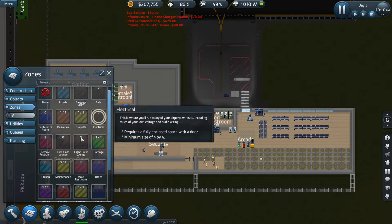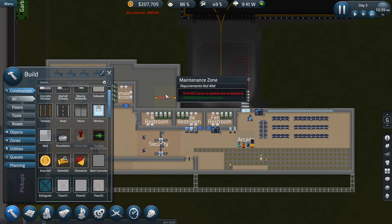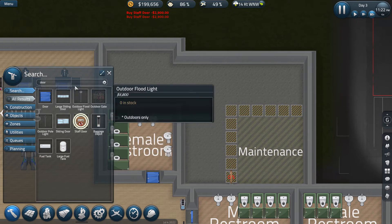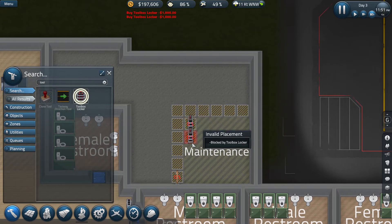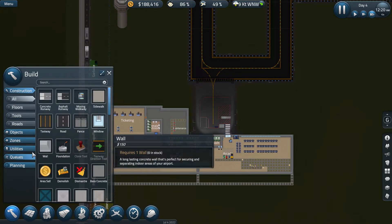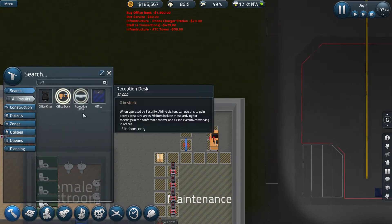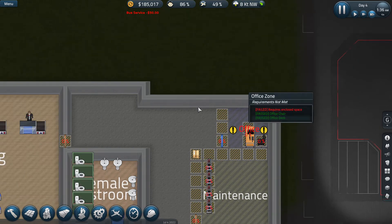All right, zones — maintenance. Five by five, I believe, is what's required. Oh, look at that — five by five, I was right. We get a door, staff only of course. Put it there. Put it there. Toolbox — give them plenty. All right, this is just a temporary situation here. Door, we're not worried about staff doors here. Office — there's that. Requires an enclosed space, which they will get shortly.